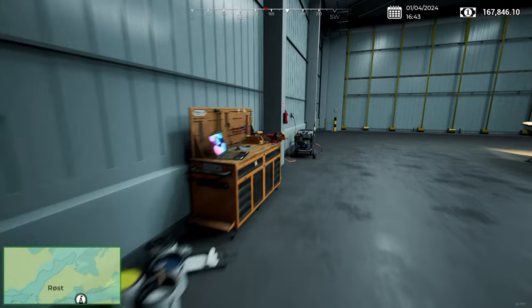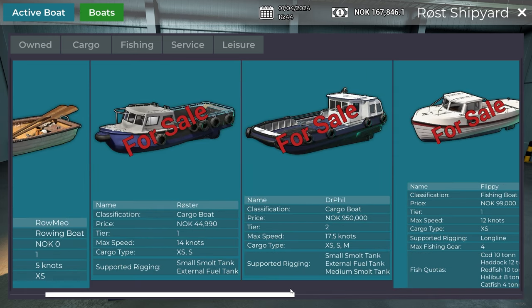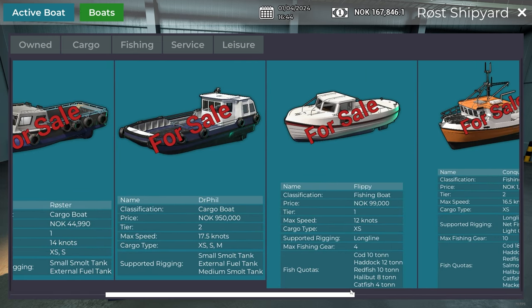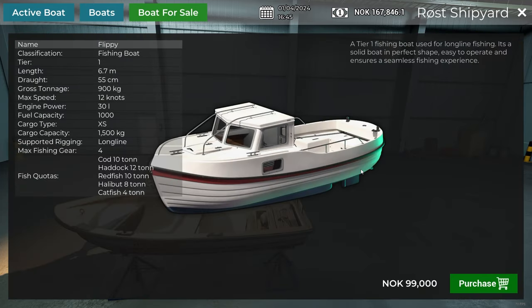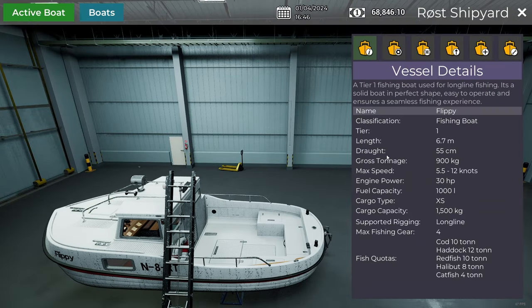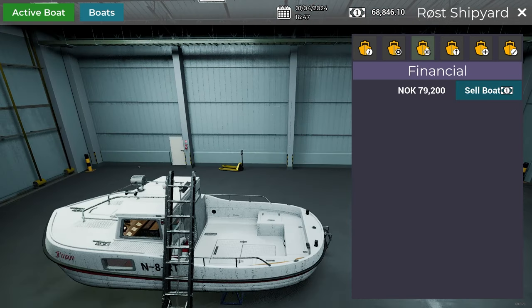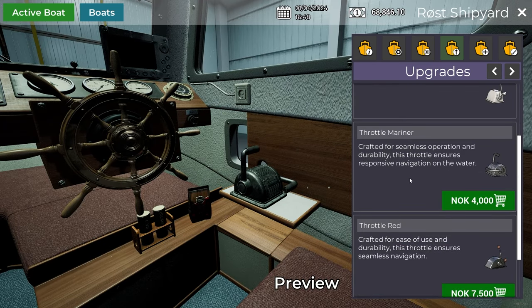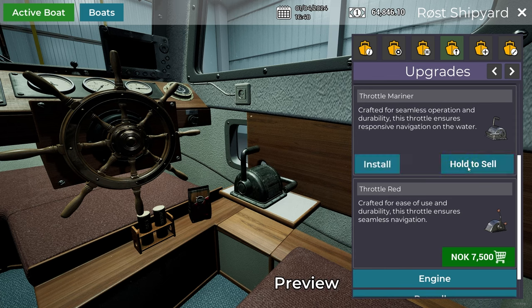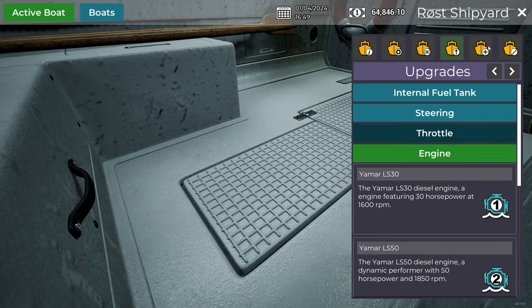What boat can we afford? We could just get the same one we just had, but make it better. Actually, I'm not against the fishing boat. Let's get the little fishing boat and go do some fishing. We'll have it in red. Upgrades — throttle. Install the new throttle engine.